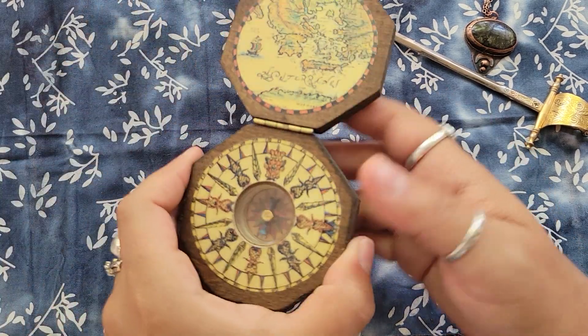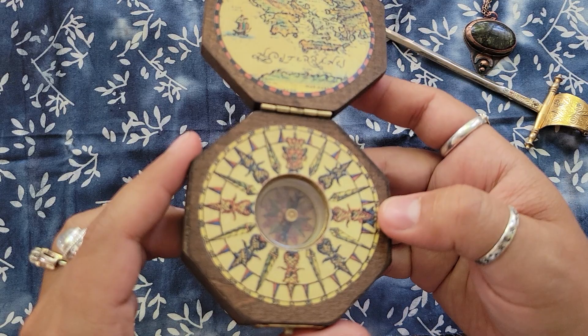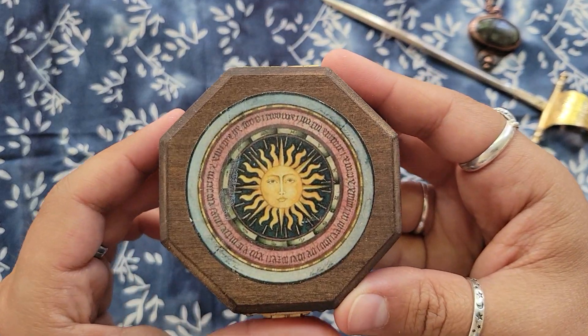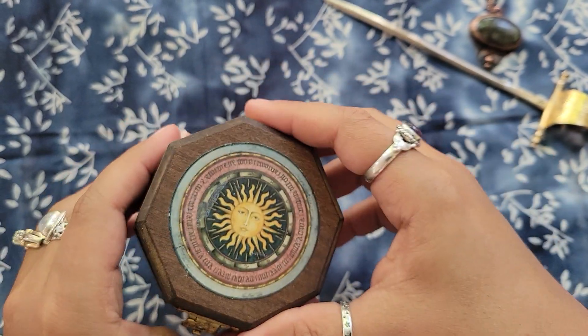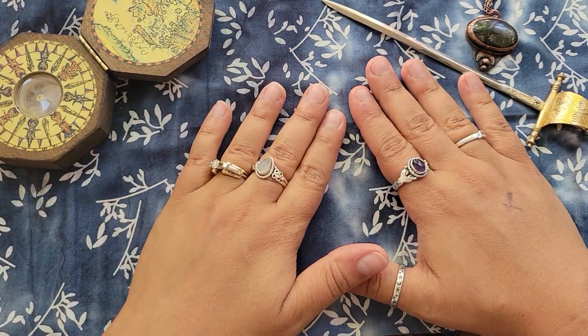I want to show this really quick. I had this for a while — this is a compass. I got it at a thrift store but it had a little sun on it. I thought that was just super cute so I have it up here.